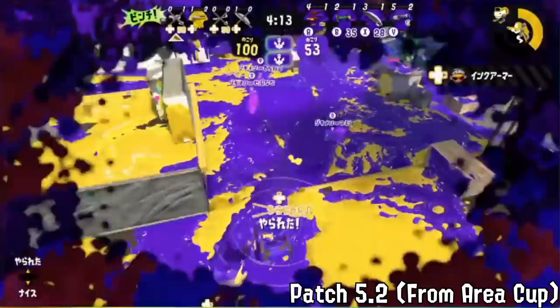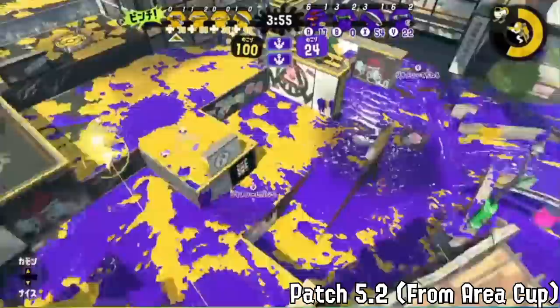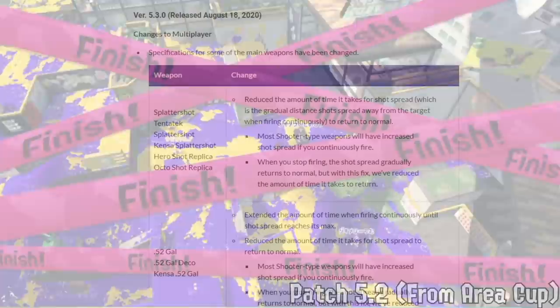A lot of people kind of liked that they were strong main weapons, even if MPU damage-up was something to deal with and special output was mostly lower. Yes, Brella was still only 180 and Squelcher wasn't 220 yet, so it wasn't perfect, but it was a lot less special output than we were used to with the previous updates — which honestly felt better. A lot of people are split on whether the 5.0/5.1 era with more diversity but more special spam, or 5.2 with less diversity but less special spam, is better. In my opinion it's 5.2, but it could definitely be argued either way.